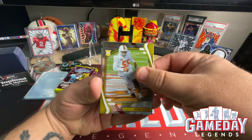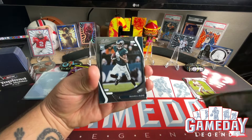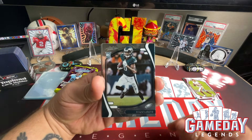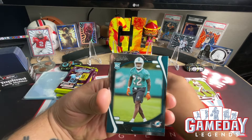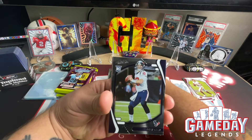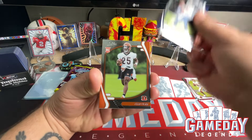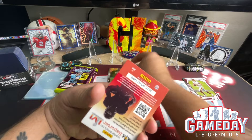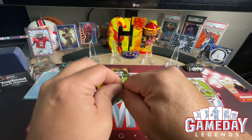I love how the rookies are in foil like they were last year. We got a Davante Smith — very nice, very good hit. We got a Javon Holland, a Davis Mills, a Chris Evans, and a Kid Reporter. Let's get to the second pack — no auto yet, no inserts.